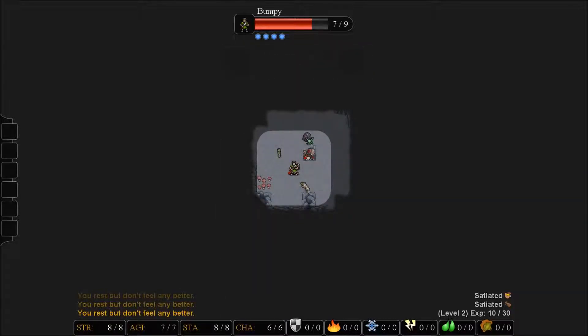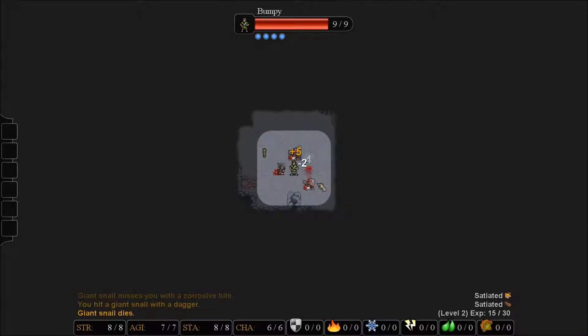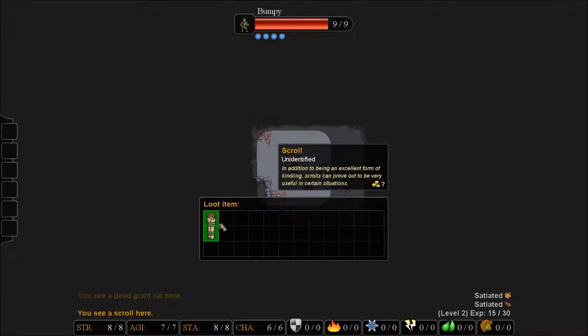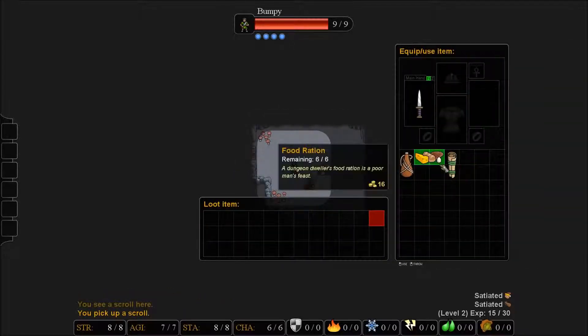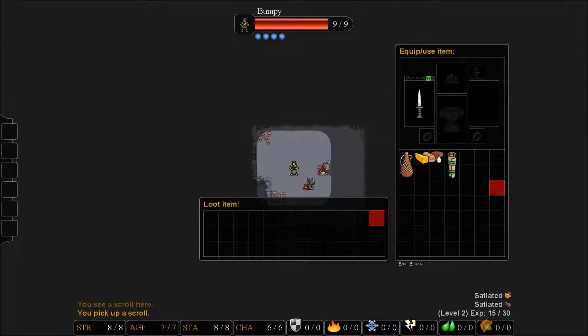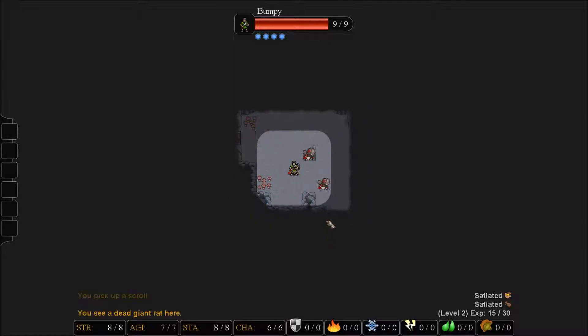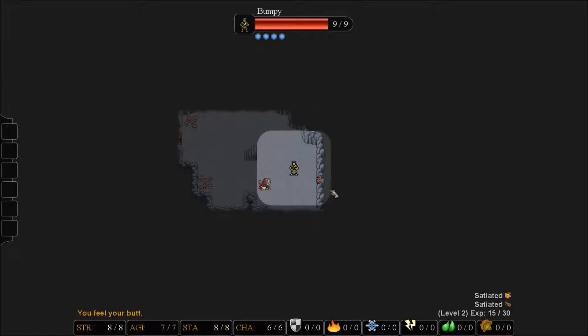We have leveled up. We're going to wait it out. We are full health again, and we are going to engage snail number two. There is a scroll on the ground. We are going to grab that up. Let's take a look at our inventory. We have our dagger, our water flask, and our food rations. So we're not exactly the most stocked individual.